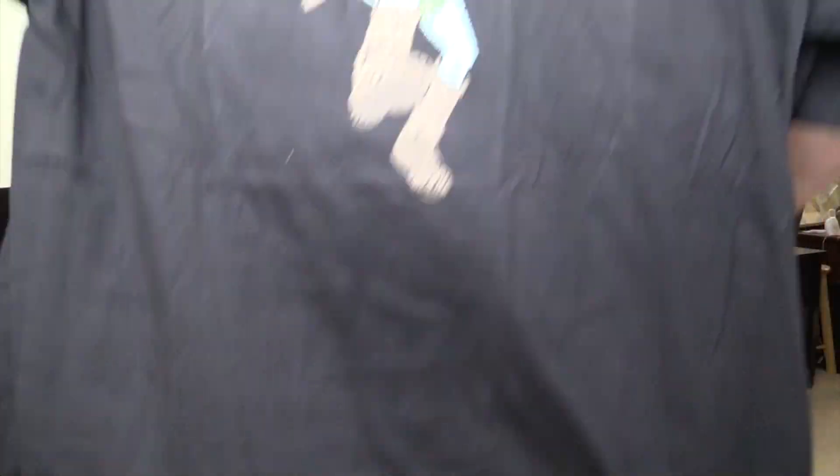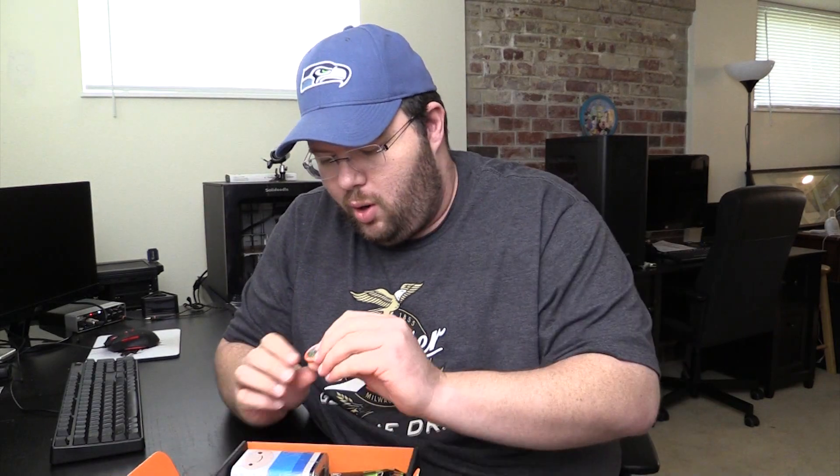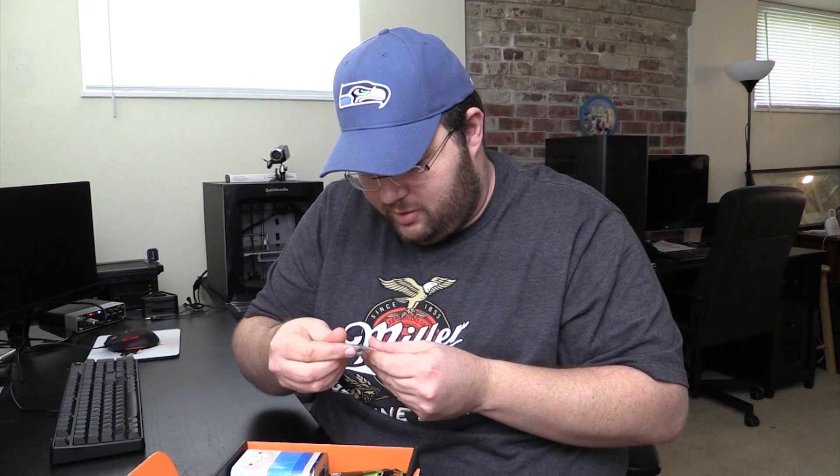The t-shirt — let's see what we got here. See if you guys can see that because I can't see anything. So Legend of Zelda and it's got some writing around it. That's actually might be my favorite thing that I've gotten in one of these crates so far. Of course your button, which is a Zelda bottle opener. This is awesome. I like the Zelda theme.